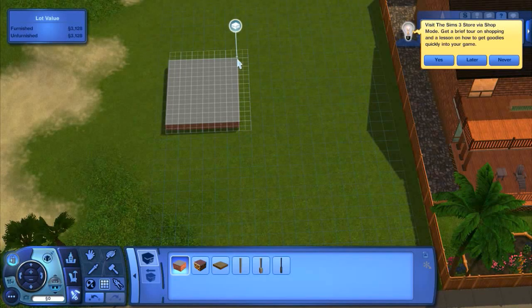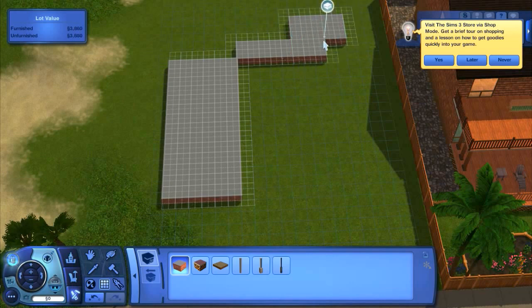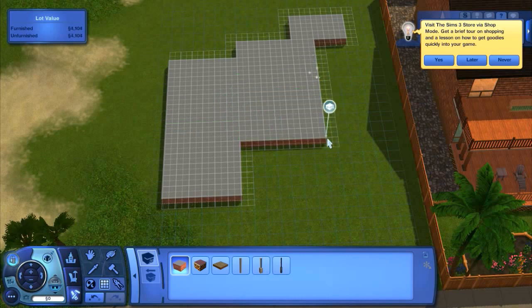Hi everyone, it's Gracie Sims here and welcome back to another one of my speed build videos. So today, and this is a very special occasion, I am creating this apartment — because I got to 100 subscribers, which I'm really happy about. This is something I said I'd do if I hit 100. I already made Rachel and Monica's apartment, but I also wanted to make Joey and Chandler's apartment, so this is what I'm doing for my 100 subscriber celebration.